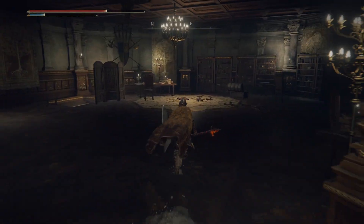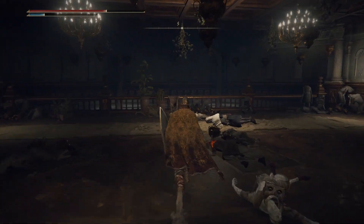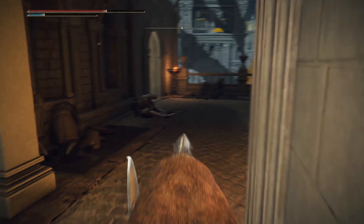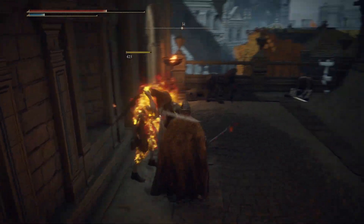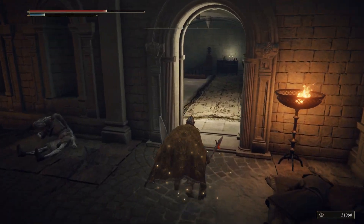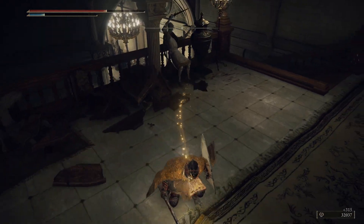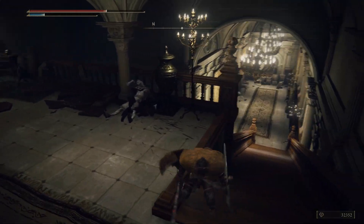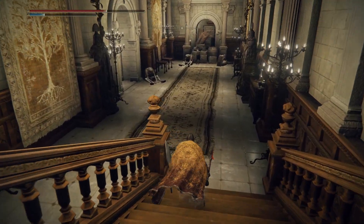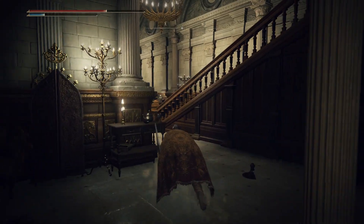Now we're going to go do that lower level of where we just came from. I think you should be able to get to that lower level from right here. This is ideally the way you want to get down here. I'm probably going to alert the damn perfumers if I keep breaking shit, so I should probably try to be a little more careful. We're going to get an interesting sword item down here - it's going to be kind of wacky. And that's to get out to the main courtyard - we're not going to do that yet.